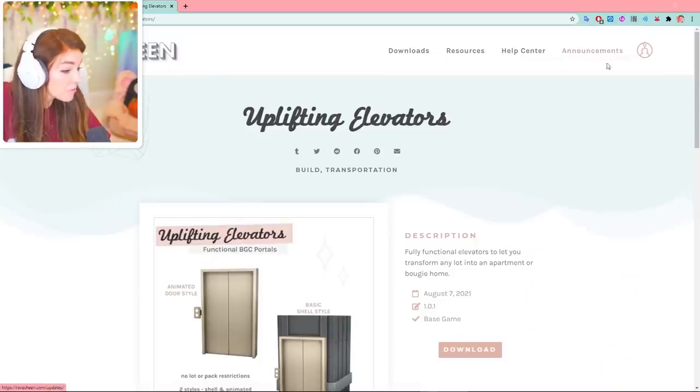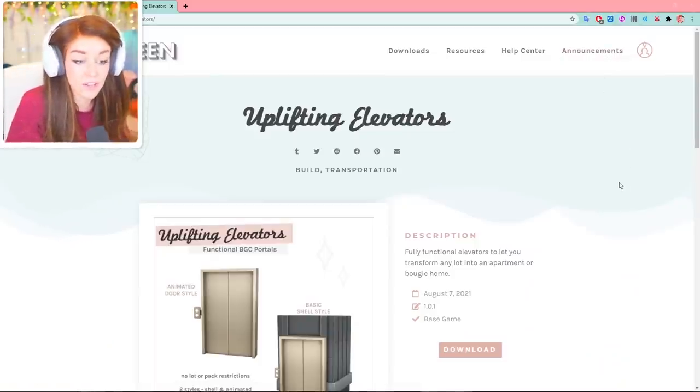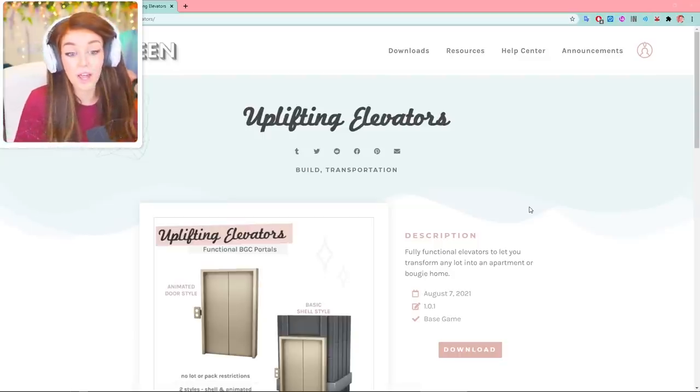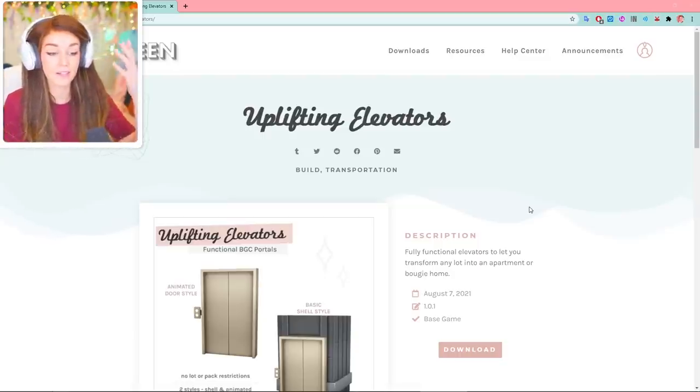Hello! Today we are going to be trying out some new CC that Peachy actually went ahead and tweeted me earlier today. We could have — and I don't mean to alarm you guys too much — improved spiral staircases. You guys know how much the spiral staircases in The Sims annoy me. One wonderful Peachy linked me to a tweet talking about incredible modders who have been working on improved spiral staircases in The Sims 4.